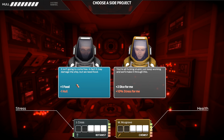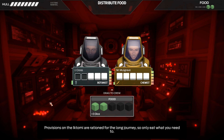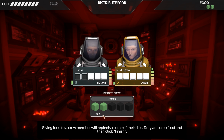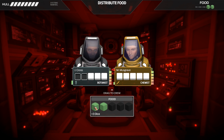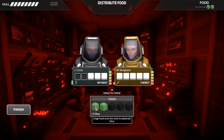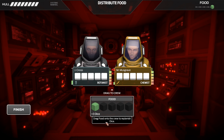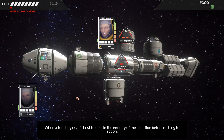This event damages the ship, but this one gives us dice — I'll take the dice. Provisions on the Iktomi are rationed for the long journey, so only eat what you need to. Giving food to a crew member will replenish some of their dice. Drag and drop food, then click finish. Black food means it's empty. When a turn begins, it's best to take in the entirety of the situation before rushing to action.